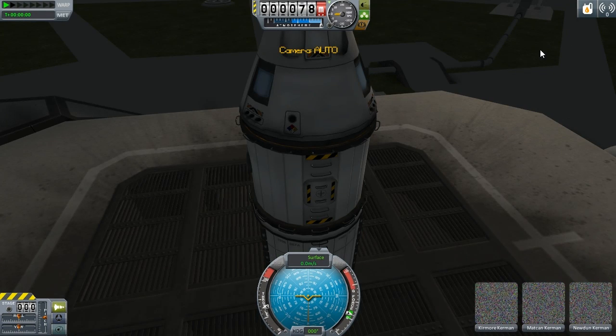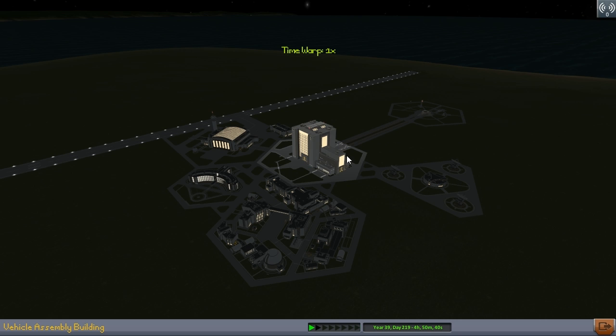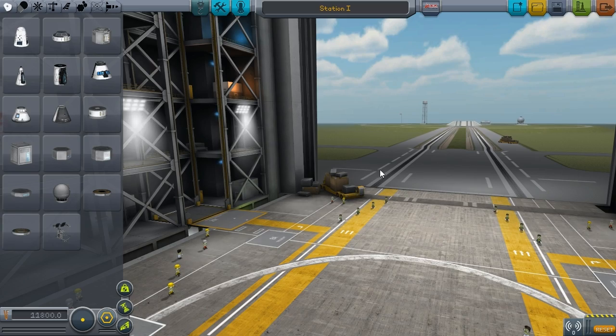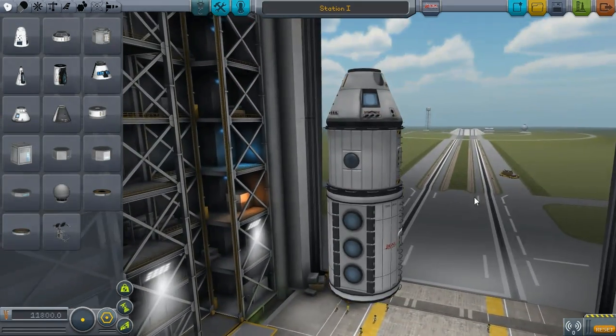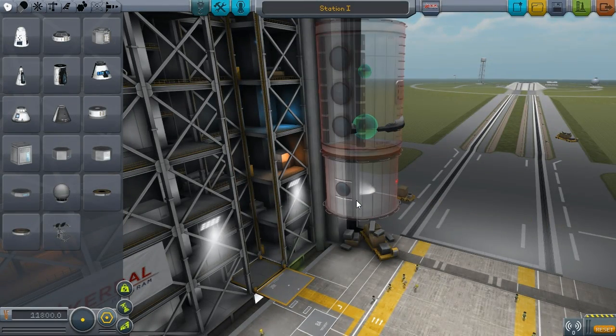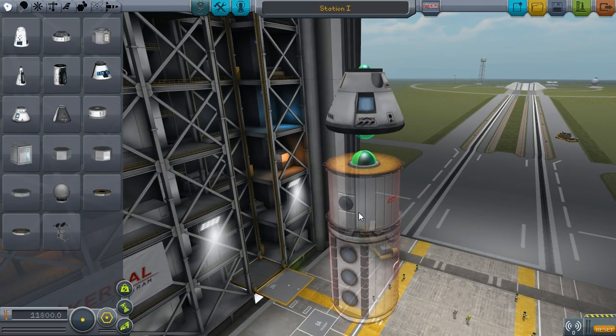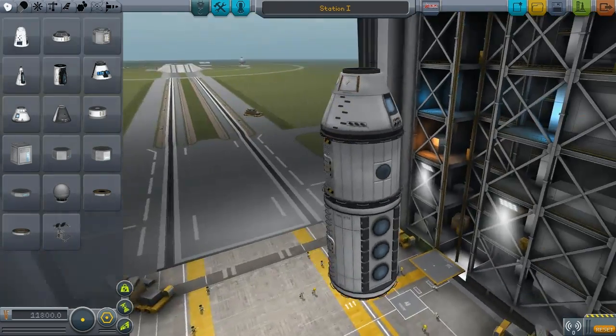So we want to rotate this whole section 180 degrees. This episode's just going to be a lot of building, and you might not like watching that, or you might really enjoy it. So this entire section... there we go. This is where it needs to be — he'll climb out there and should be able to just go right there.